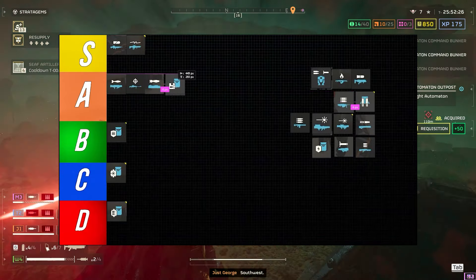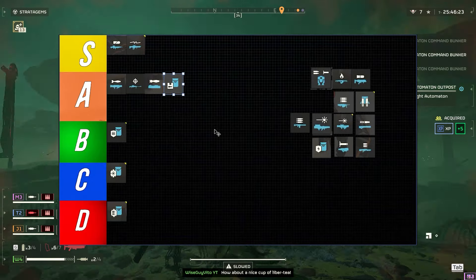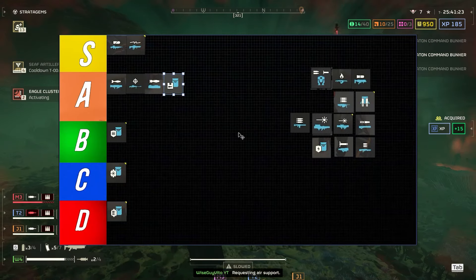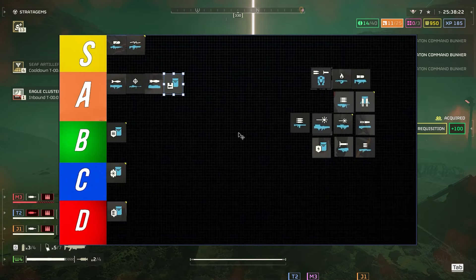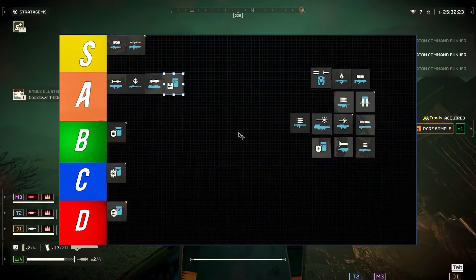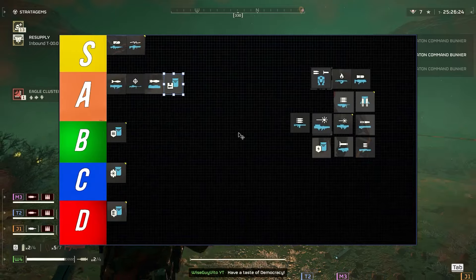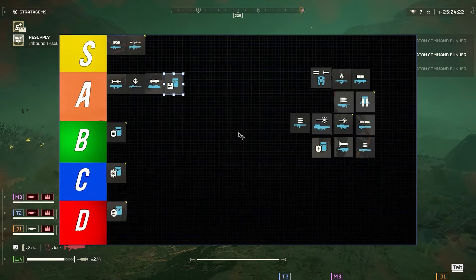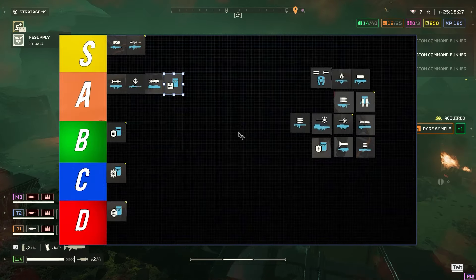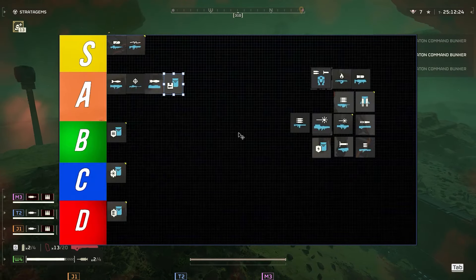The supply pack is fine — great, even. You can get reloads, and it's better with guns like the railgun. But since you're dealing with mostly ranged enemies, you need more defensive backpacks than anything else if you're going to run a backpack. Supply packs refill ammo and give out stims and ammo to your teammates, so it suffices.